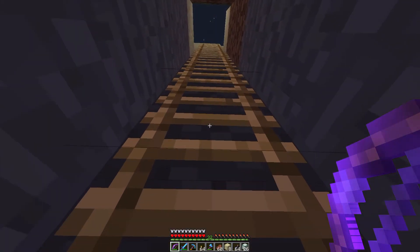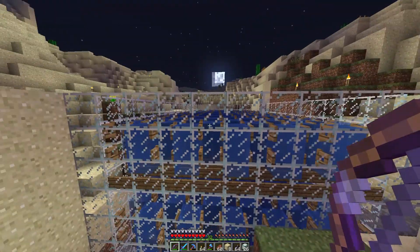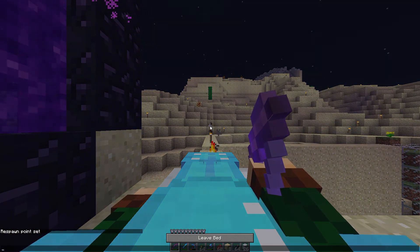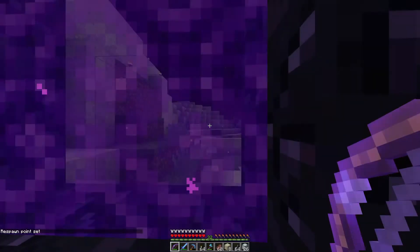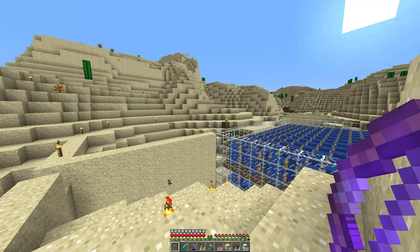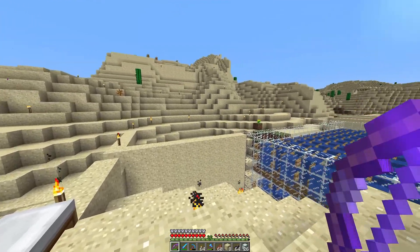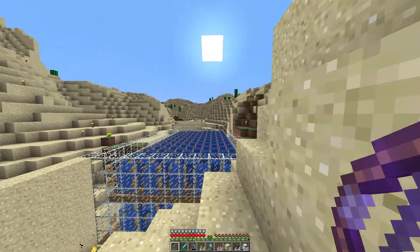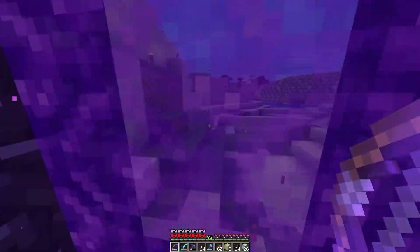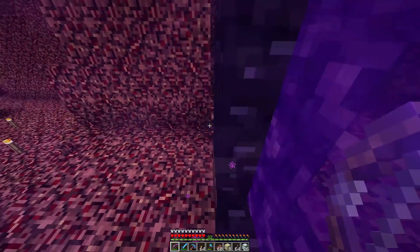It looks like we have got night out here. Do we have any more invaders? I don't see any, so let's go ahead and sleep. In today's episode, I want to go ahead and get some black concrete powder made up so that we can go ahead and work on our ocean monument, and hopefully my goal is today to get it all in. So let's go ahead and head home and get our concrete blocks.